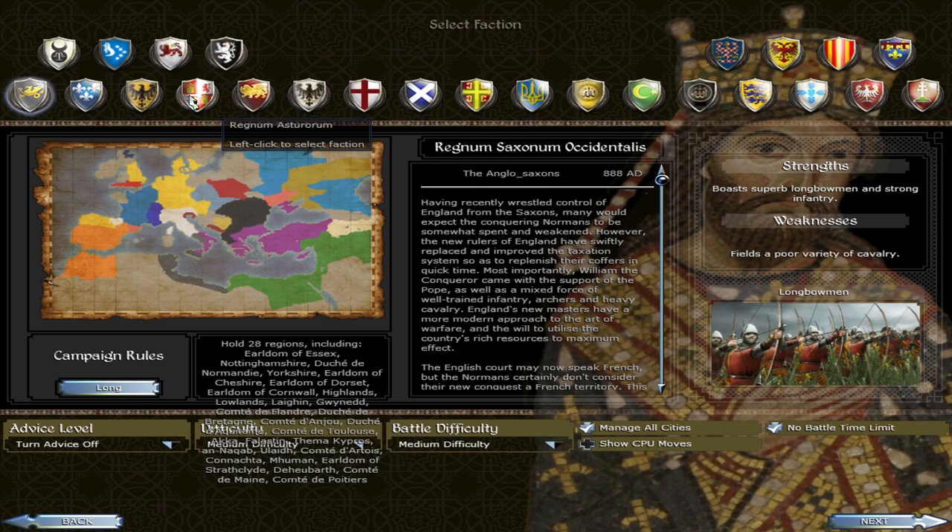You've got the Eastern Franks — this is called the Heirs of Charlemagne campaign so of course you have the heirs of Charlemagne. You've got the Kingdom of Asturias, the Republic of Venice, the Principality of Beneventum — kind of the Kingdom of Sicily replacement in this era — the Kingdom of Italy, the Kingdom of Scotland, the Byzantine Empire, the Rus, the Umayyads, the Abbasids, the Aghlabids, Denmark, and the Kingdom of Navarre.